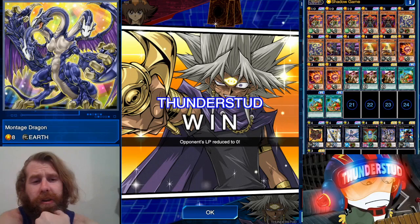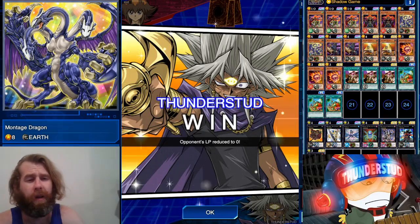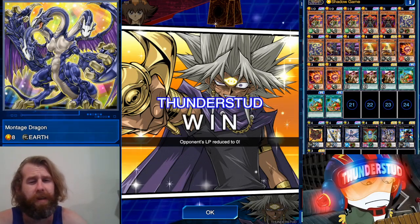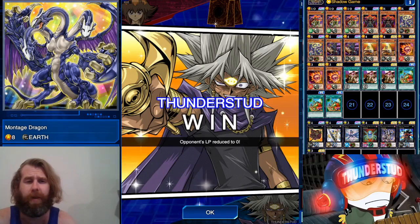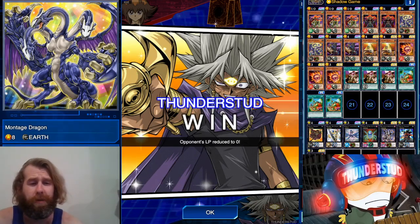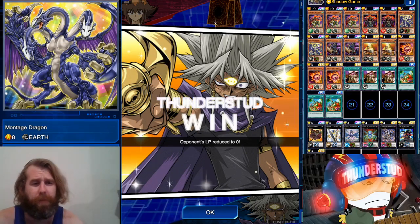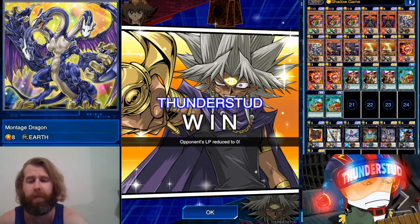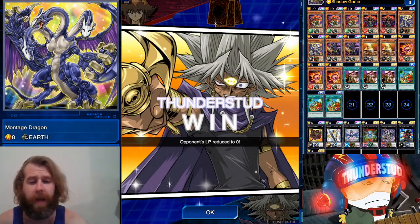Montage Dragon is so powerful! It's a fun little deck, nice to look at. I forgot how good Pyramid Turtle was — I thought he only floated little zombies like level 4 or lower, but the fact that he works off 2k defense means he can summon pretty much any zombie. So it's a cool little zombie deck with some effect damage cheese — that's what the Skull Flames are about. Get it with Shadow Games too. Interesting little archetype; I don't know if it goes any deeper than this, so let me know what you guys know, and thanks for watching.